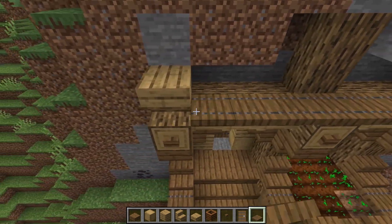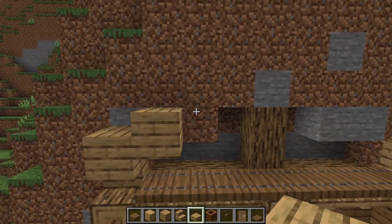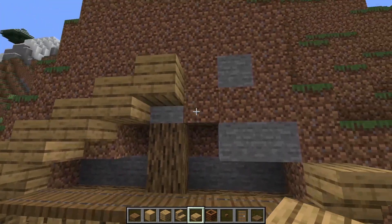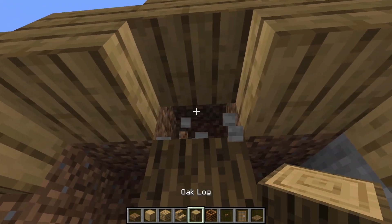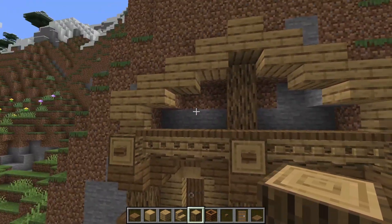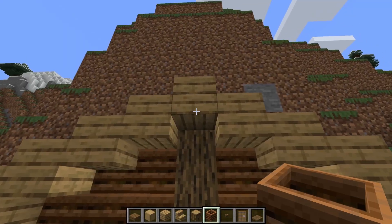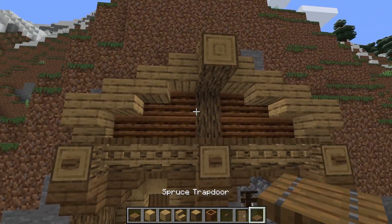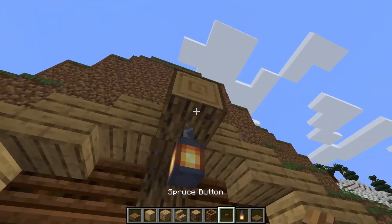Grab some spruce trap doors and put them going down this line, then grab some oak slabs — one on top, one on the side, one above — then do double slabs going up to the top and back down. Replace the little back part to go up one more with oak so it gets covered up. Remove these on the side for this look, then grab some composters to cover up the back. Get rid of that little slab, pop out this log one and two, and put a little trap door right there.